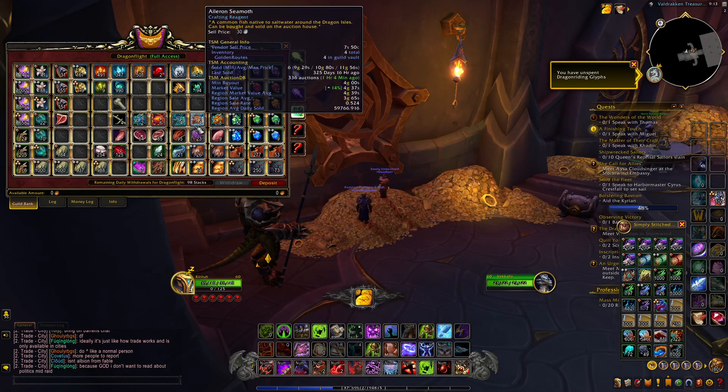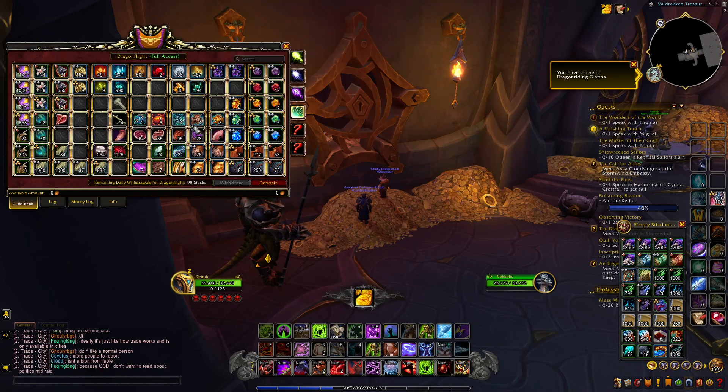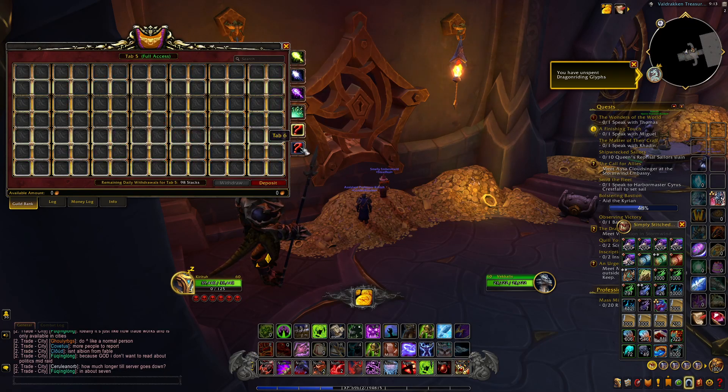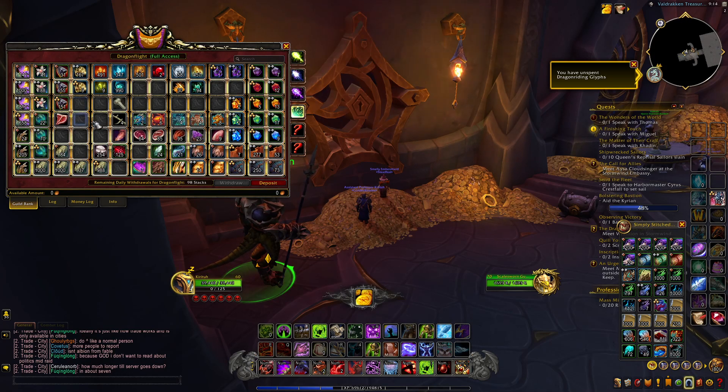It's honestly not much, but it's also quite a bit at the same time — there's a lot of different items. The bank filled up quickly, so I'm going to do something a little different next time. I have these two extra tabs here, and I can probably get a third one, and I'm just going to use those for Dragonflight materials.